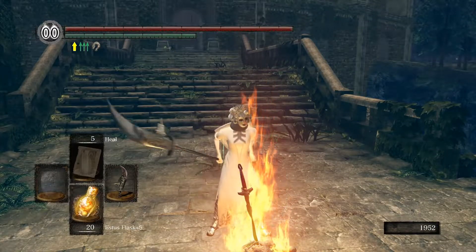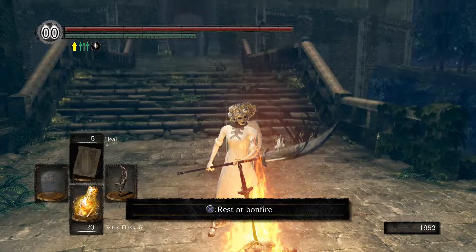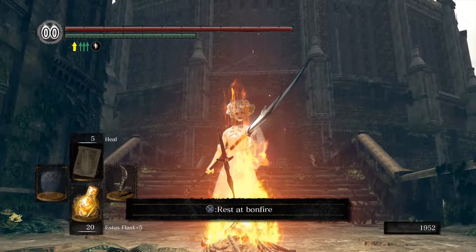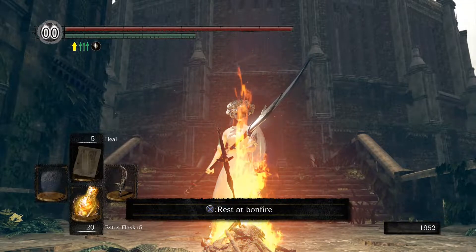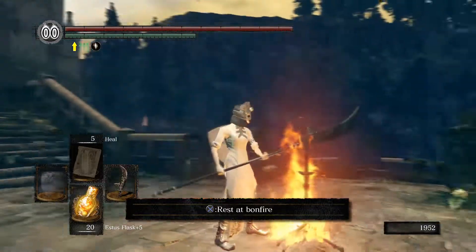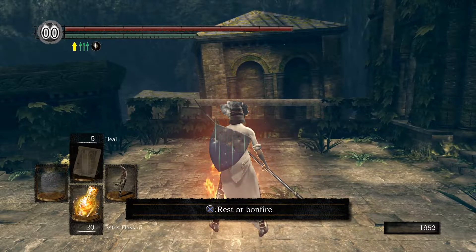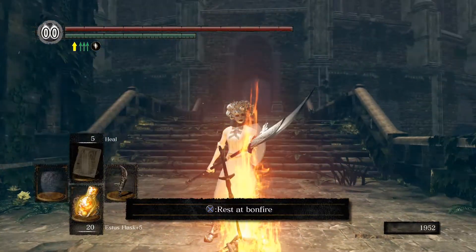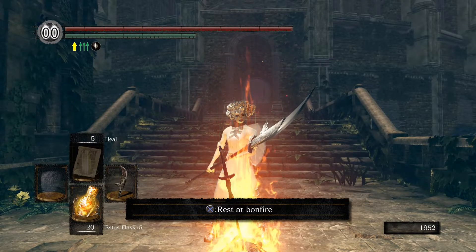Don't get frustrated with Artorias — if you are frustrated, go human, go online. There are a ton of people usually around this area to assist you in summoning and that can make it a lot easier. However you have to get through the boss fight — just get through it. Alright, we need one more 10,000 and we'll be at 40 then we can finally start bumping up some other stats. Next episode, we'll go through this area — we can actually fight Kalameet next episode, but we need to get a key before we can fight Kalameet. This is not a fun area so I'm not looking forward to it, but we'll get through it. See y'all next time, bye bye.